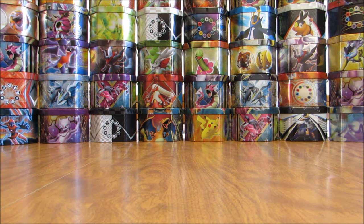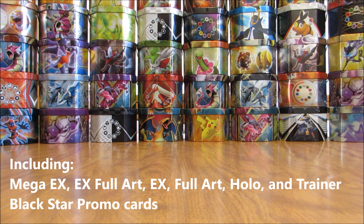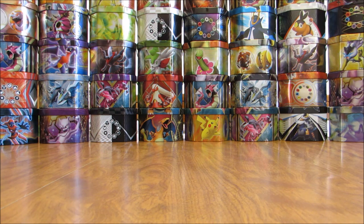In total, there are 210 different Black Star promo cards that you can get for the XY series of sets. The way you get these Black Star promo cards is through blister packs, tins, collection boxes, league events and pre-releases, and the Pokemon World Championships.